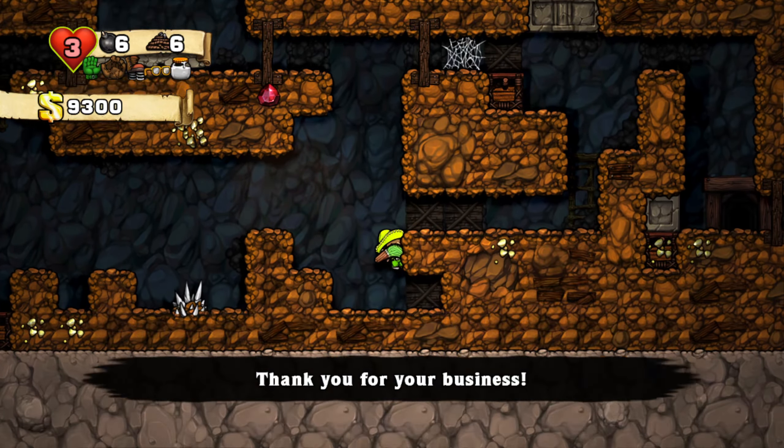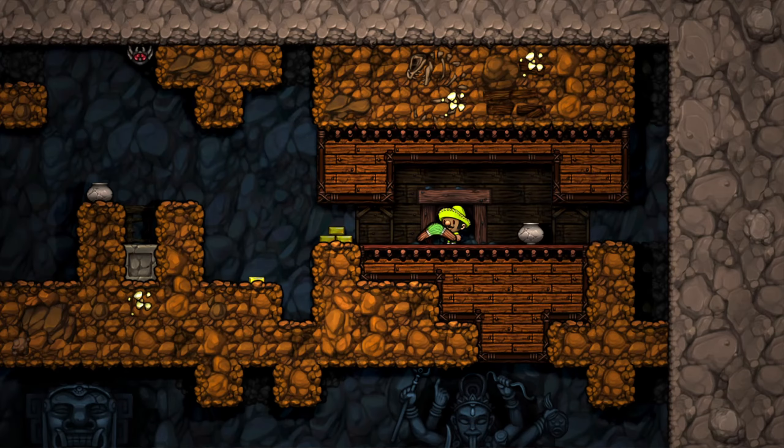Now let's grab some more worthwhile items from this shop — I'm definitely interested in the climbing gloves, the screen shoot, and even the pitcher's mitt. So we have a nice series of items right now that we can make use of. Oh, and another Kali altar over here — I kind of like that.